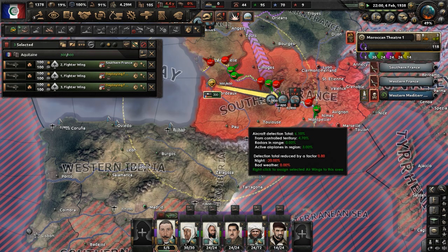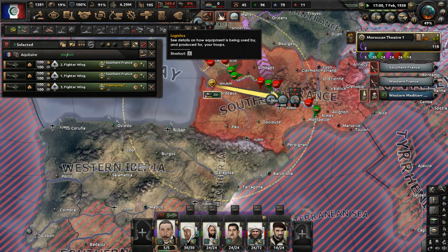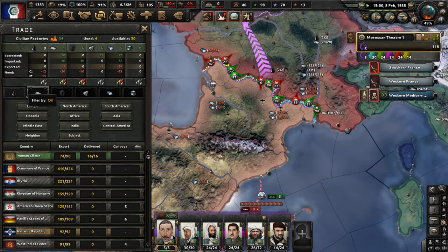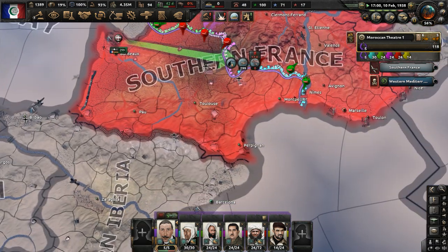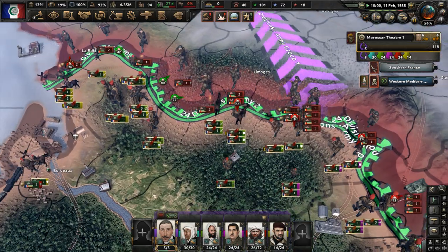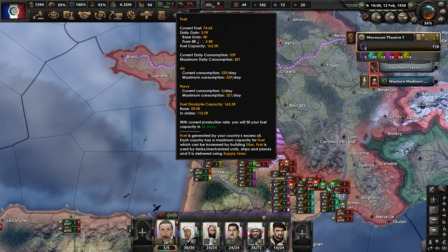We have no fuel, or very little. We're going to deplete our fuel reserves very fast. We may need to get some trades for fuel — let's trade with Romania right now. They'll be happy to take our trade deal because they'll get civilian factories, which they probably need for their war with Bulgaria. Our trade deal with Romania was a good idea because now we won't have problems getting fuel for our planes.